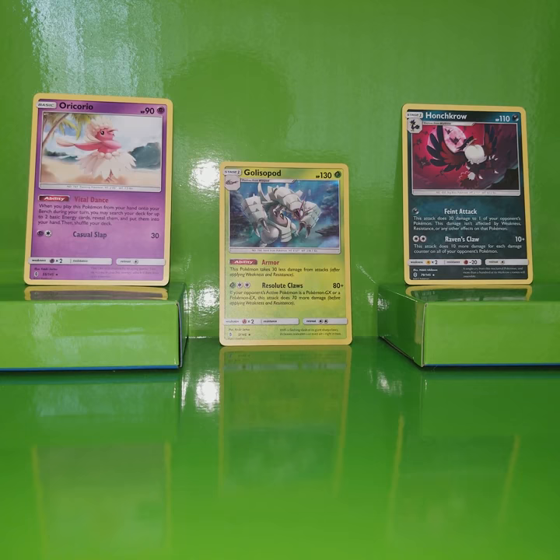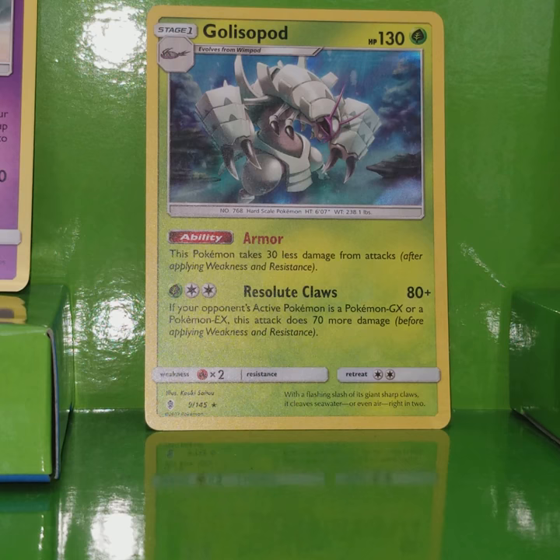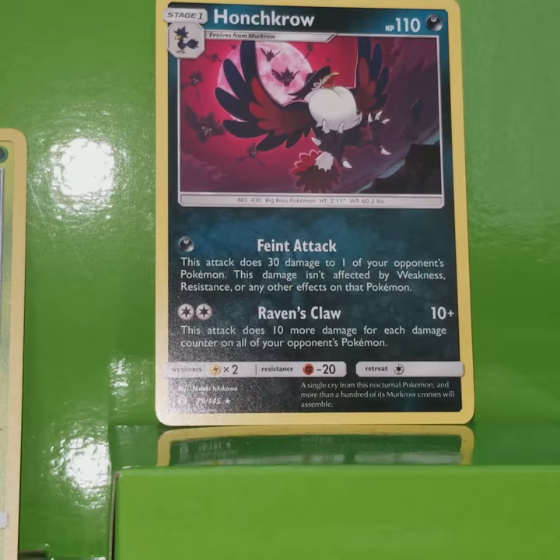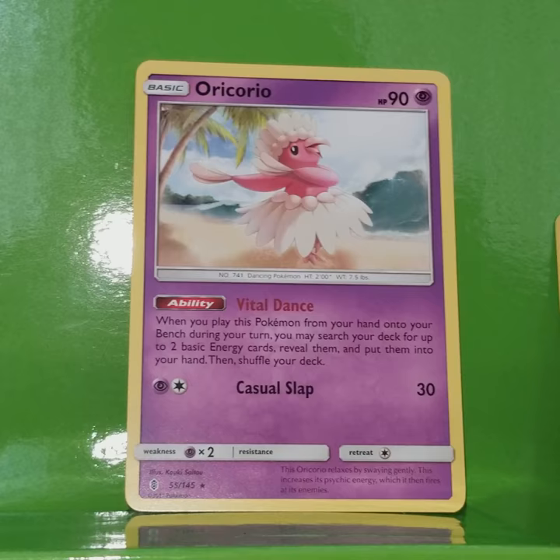Here are the three rares that we got for the Pokemon card packs. First got Golisopod with three salute claws that has 80+. Next we had Honchkrow with Raven's Claw and Feint Attack. Then we had Oricorio with Casual Slap.